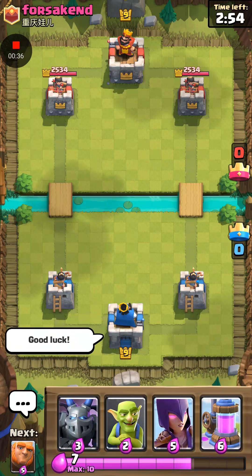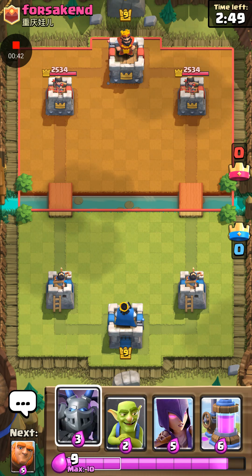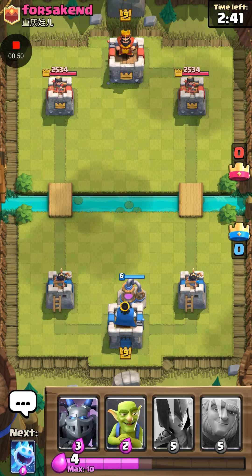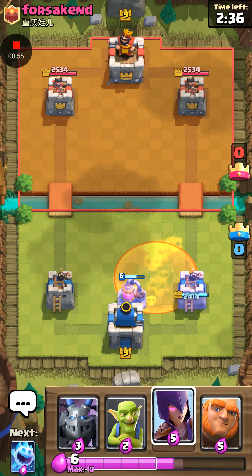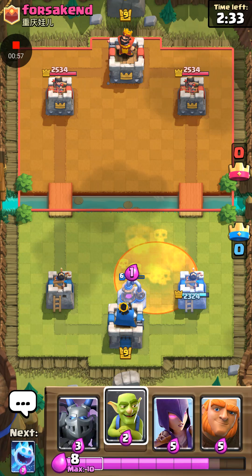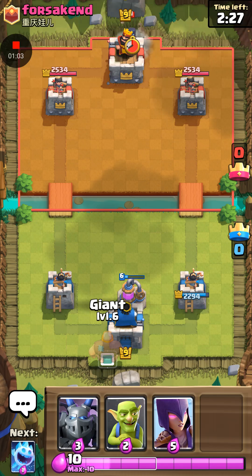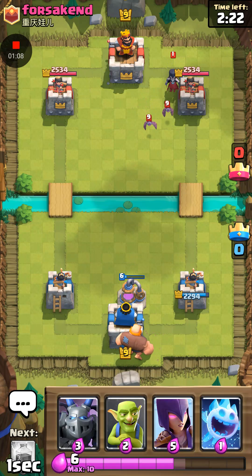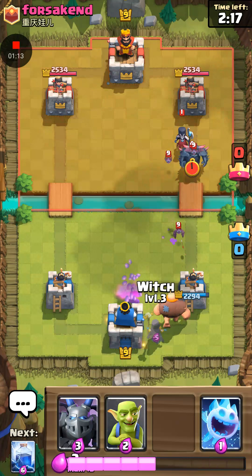Alrighty, thumbs up, good luck. We start off with Elixir Collector, Witch, Goblins, and Mega Minion. So we're going to start off with an Elixir Collector. He's going to poison that. I think we should be able to get another one soon. Alright, a Night Witch — I'm going to place a Giant, and then a Regular Witch.